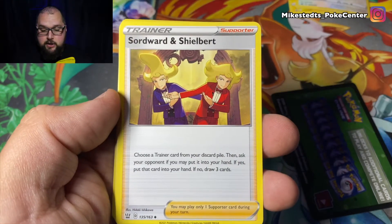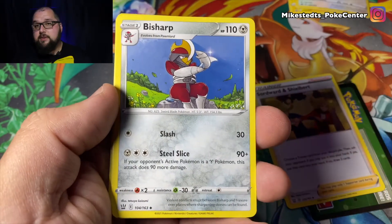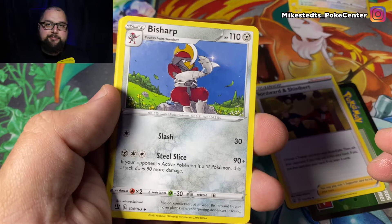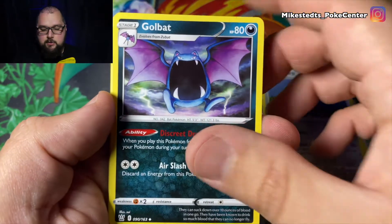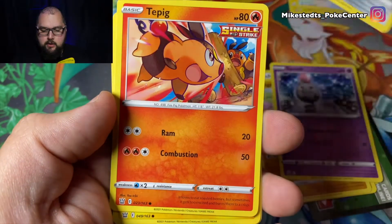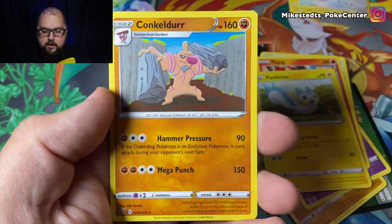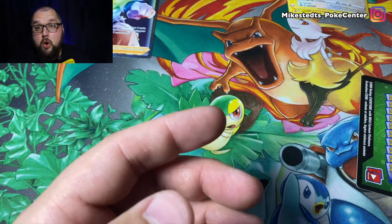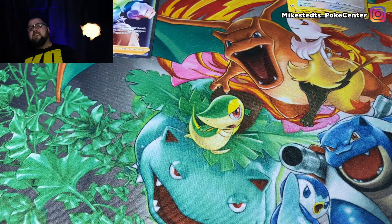Sword and Shield — but yeah, these dudes have just been purchasing up cards and selling them for crazy prices. Pretty dumb but it's all good, we're moving on. We got a Golbat — that's a new card for me. I love that. Very Saturday morning cartoons with your Cinnamon Toast Crunch, loving it. We got the Gligar, Snorunt, Bronzor, Tepig Single Strike, reverse holo Klinklang, and a Conkeldurr to finish that one off.